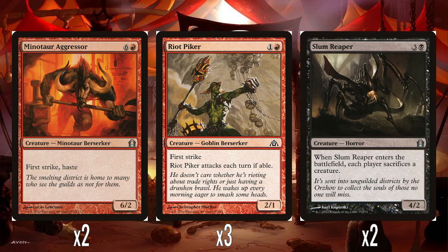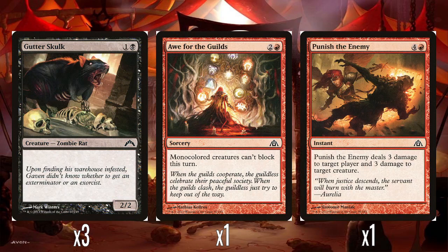Two Slum Reapers — 3 and a black for a 4-2. When it enters the battlefield, each player sacrifices a creature. This is fine, essentially just a slightly bigger Fleshbag Marauder. It's alright at 4 mana for a symmetrical sacrifice effect. Three Gutter Skulks — just 1 and a black for a 2-2. It's just a black bear. There were definitely Unleash creatures you could have had here instead, or just better cards. Dagger Dromimp off the top of my head has evasion and lifelink and is the same cost.